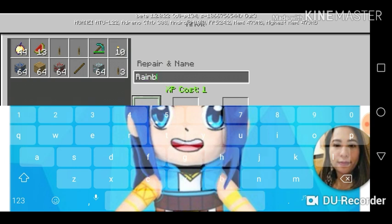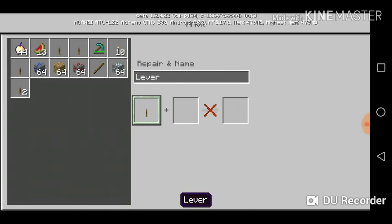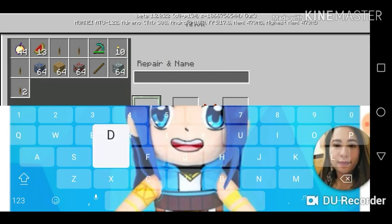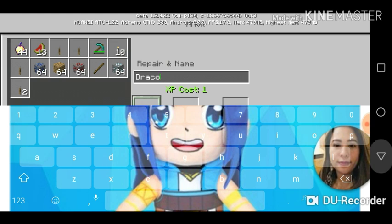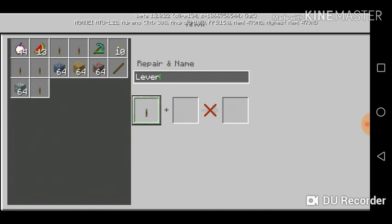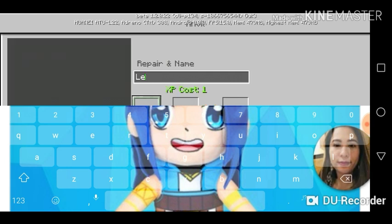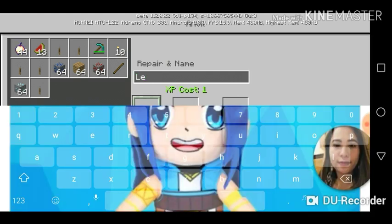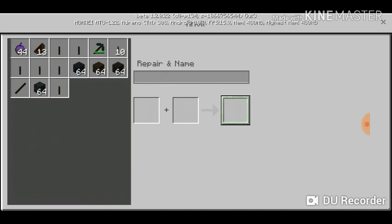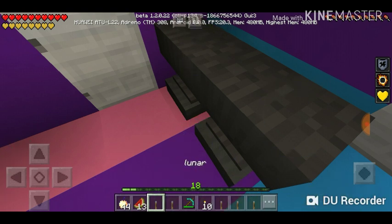There we go, like this. And then where's Draco? Draco! And the last one — who is that? Gold! Actually gold. One, two, three, four, five — Draco, Gold, Rainbow, Funny, and Lunar!